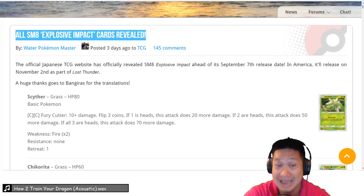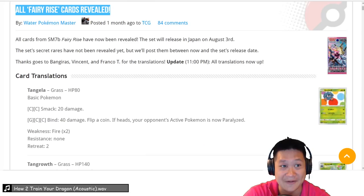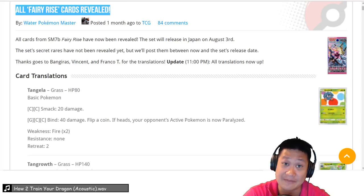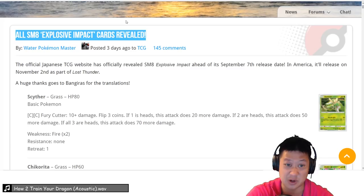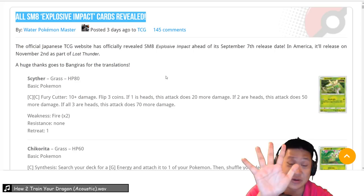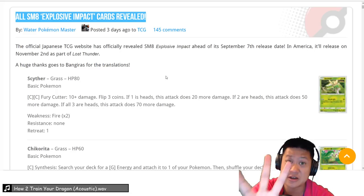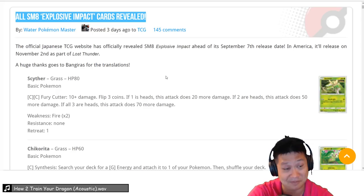It's actually three Japanese expansions combined into one for November. It's going to have Fairy Rise and Thunderclap Spark as well — we're going to look at those cards next week, because there's a lot of them and I can't do it all in one video. So we're just going to do Explosive Impact today. We're going to rate them all: 5 means goes in every single deck, 4 means very good and expected to be played, 3 means good or niche combo use, 2 means it works but you don't want to play it, and 1 means you should recycle it.